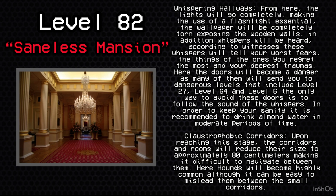Stage 4: Whispering Hallways. From here, the lights will go completely, making the use of a flashlight essential. The wallpaper will be completely torn, exposing the wooden walls. In addition, whispers will be heard — according to witnesses, these whispers will tell your worst fears, the things you regret the most, and your deepest traumas. Here the doors will become a danger, as many of them will send you to dangerous levels that include Level 27, Level 64, and Level 6. The only way to avoid these doors is to follow the sound of the whispers. In order to keep your sanity, it is recommended to drink almond water in moderate periods of time.